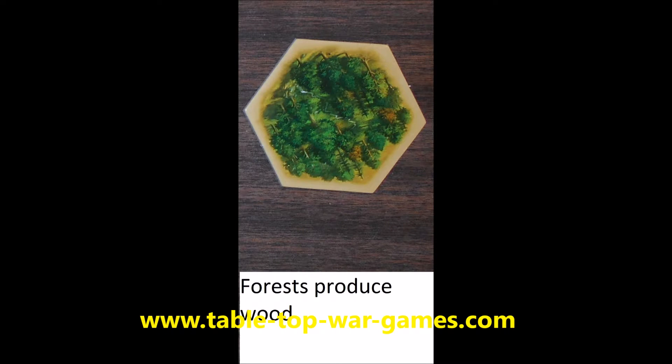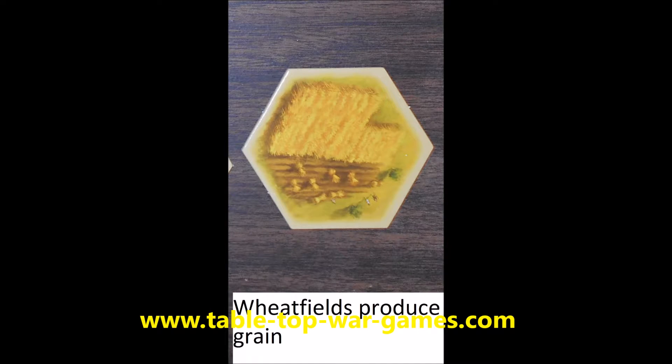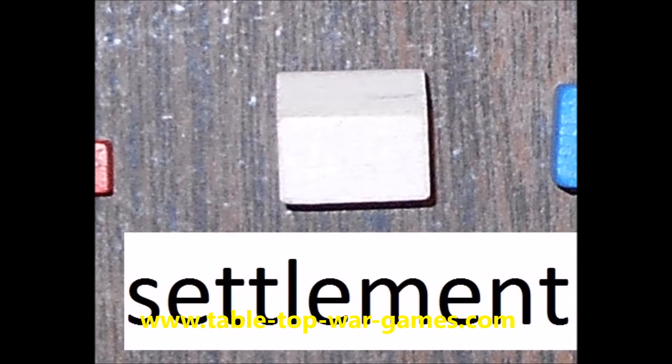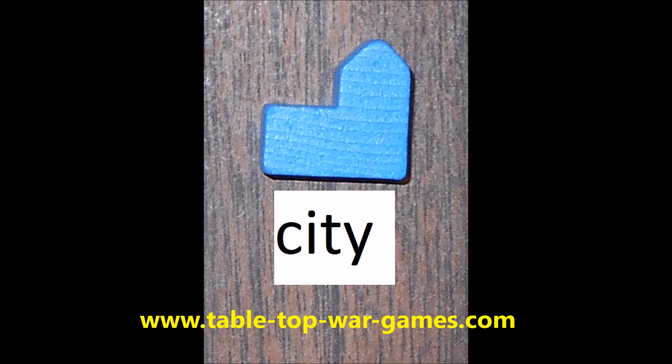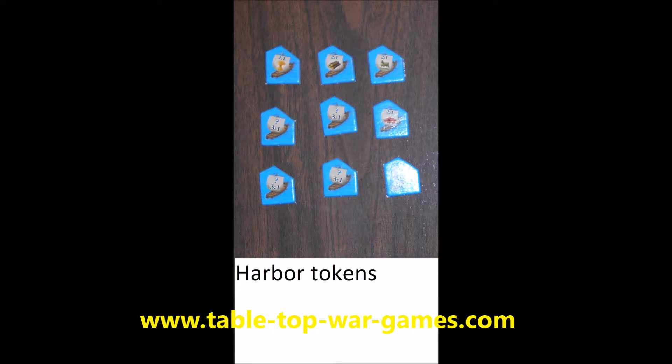The most important of the components are the tiles. These tiles create for you the resources you need to build your settlements, roads, and cities. The other components are the border tiles, number tokens, and the harbor tokens.